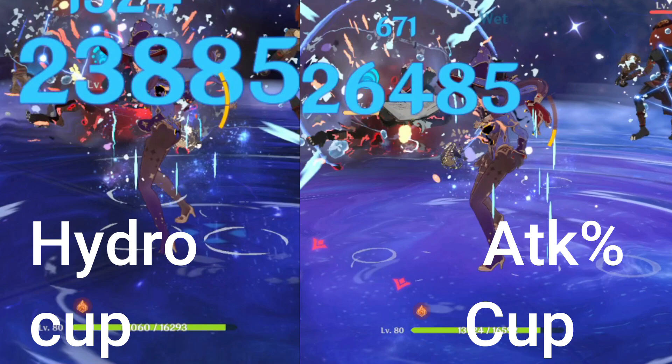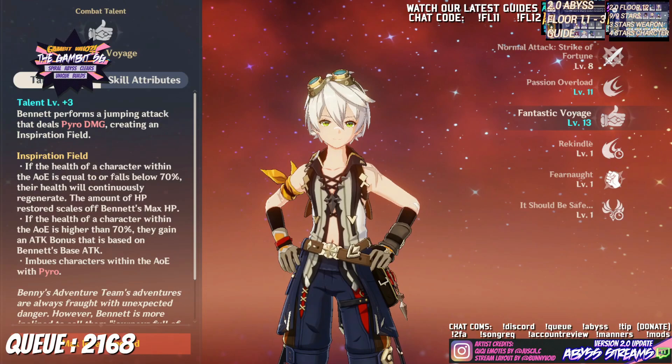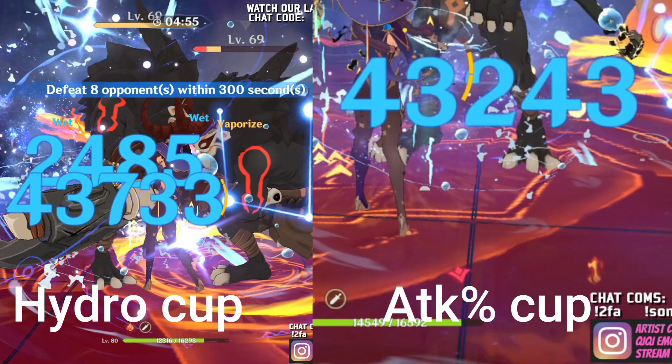My Bernet burst is crowned at level 13. So this is the test result with Bernet burst and Noblesse. As you can see in the image, with Bernet burst and Noblesse, Mona with a hydro damage cup managed to pull back.